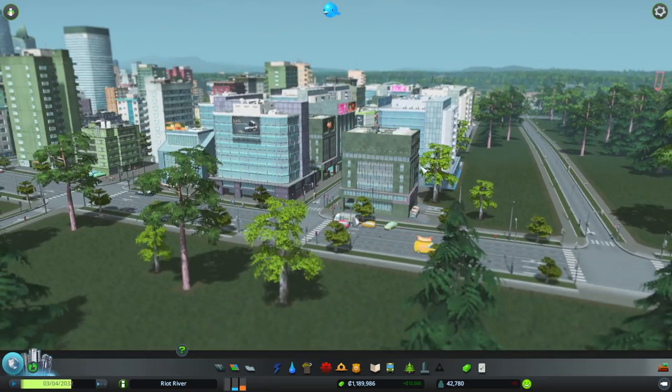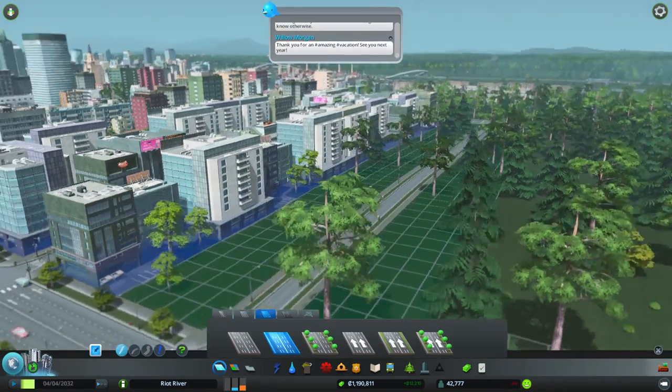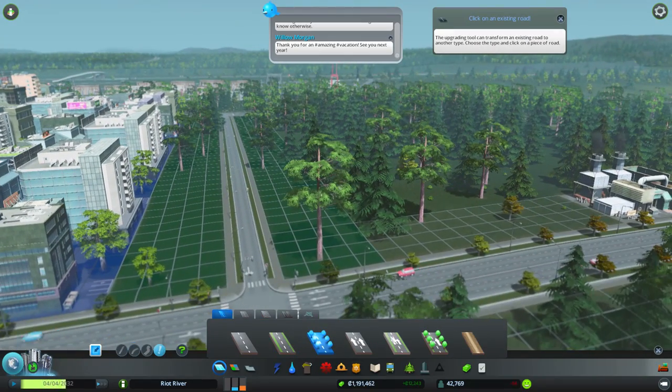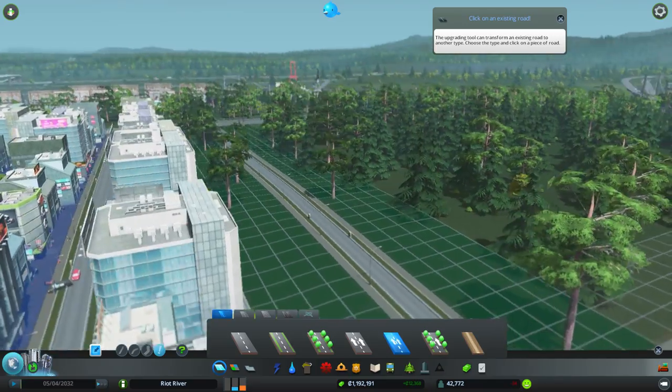Also, you can go to Roads > Upgrades and switch to one-way roads. You can make a street one-way, which is very awesome. That's going to help me out a lot.